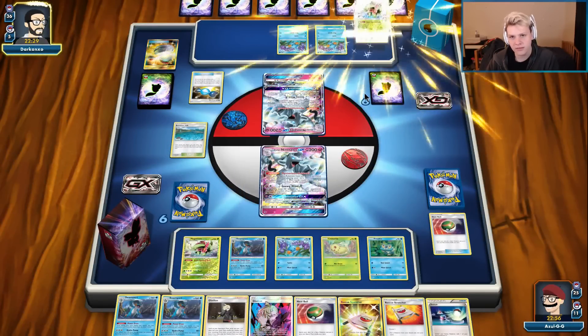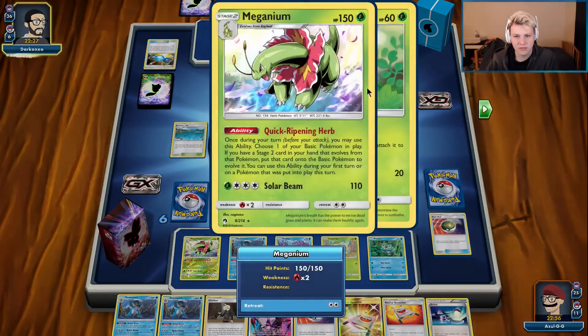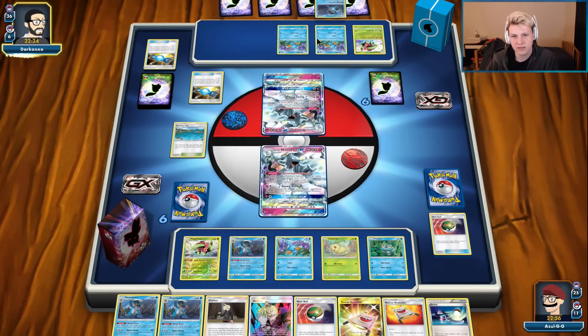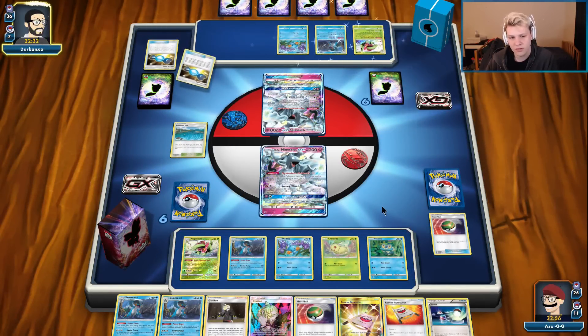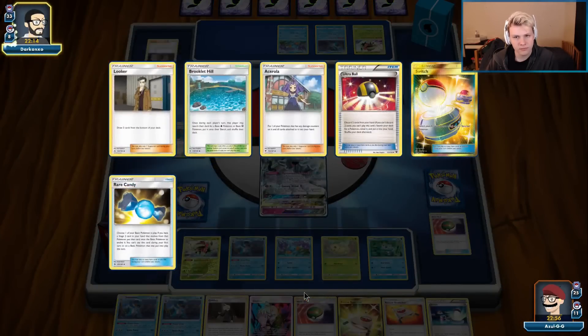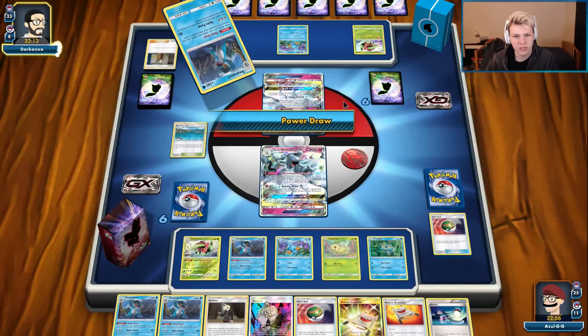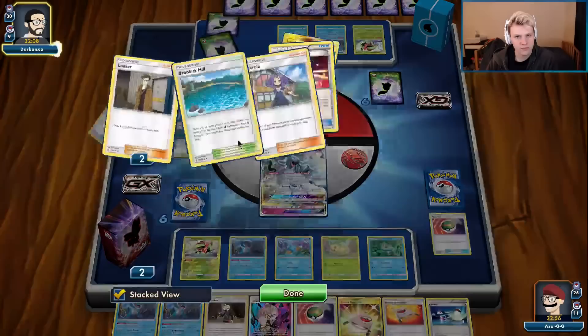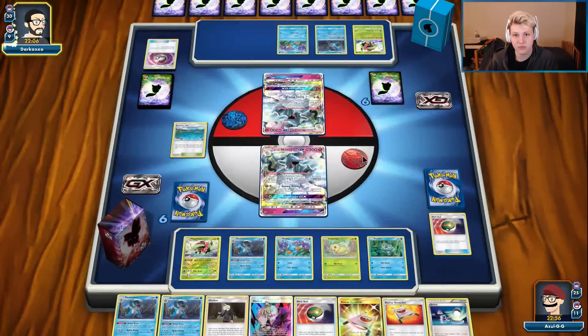Rare Candy — there we go, the Meganium. Second Rare Candy, we might get out two Swamperts turn two — that's what we were looking for, but that tails on the Timer Ball kind of prevented it. Looker into the Power Draw. He got rid of the Timer Balls, which means he probably has another Swampert in hand — pretty good.